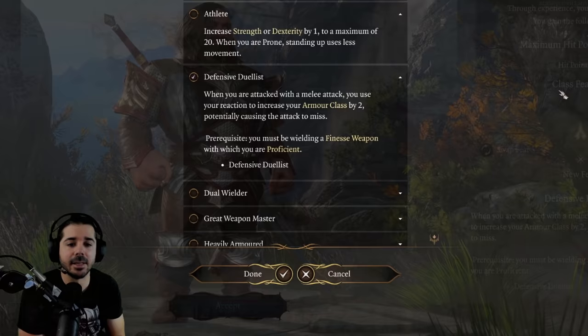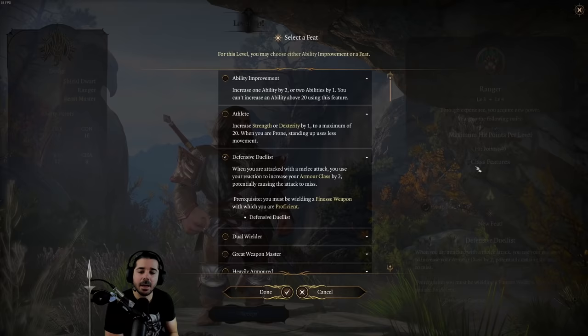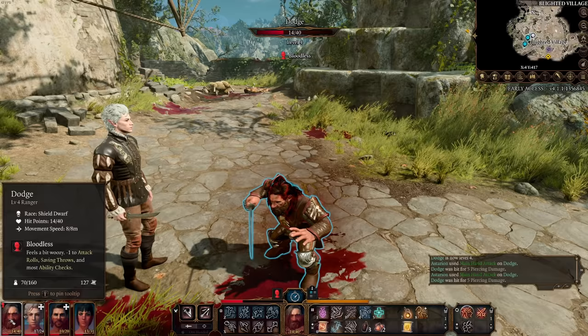There are prerequisites: you have to be using a finesse weapon — rapier, scimitar, short sword, daggers — and you have to be proficient in those weapons. Just look for weapons with the finesse property. This feat is really only good for melee-focused characters that want to use finesse weapons.